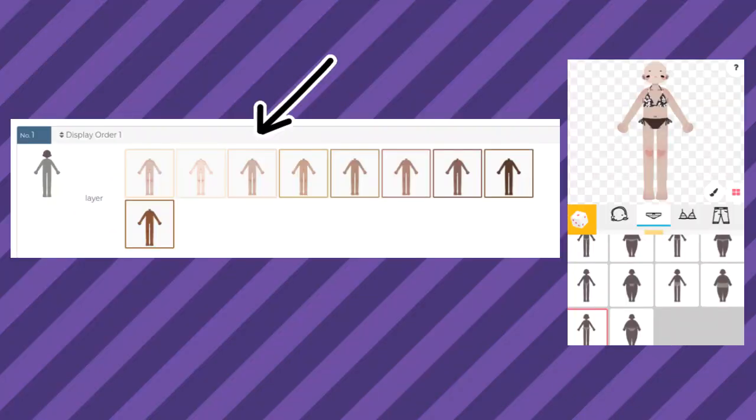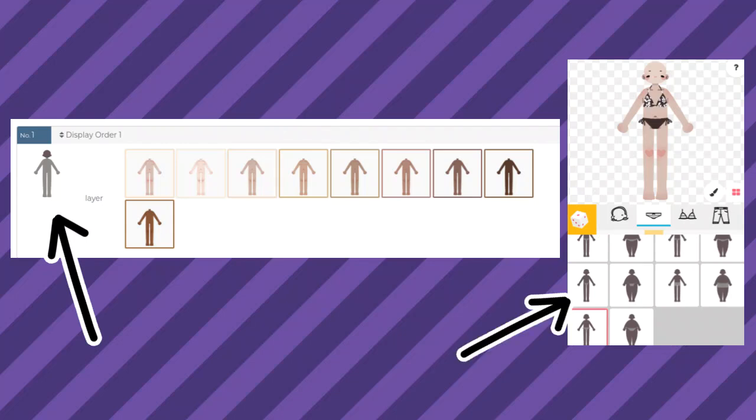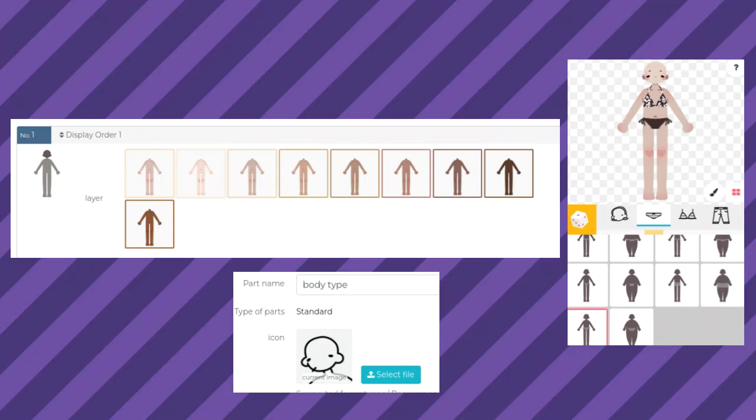Here are the color variations — you can add up to 18 colors, and they show up right here. This is the item logo that shows up here, and in the part settings you can add the part logo that shows up here. For the logos you can do whatever you want, really just as long as they are easy to understand.